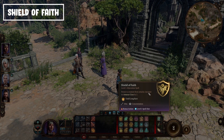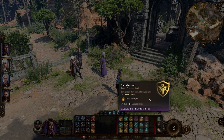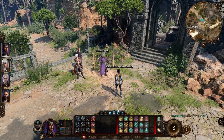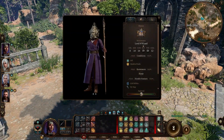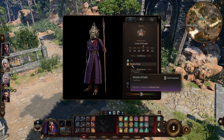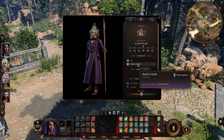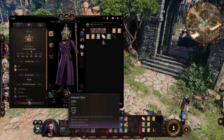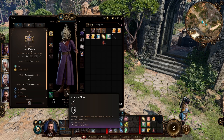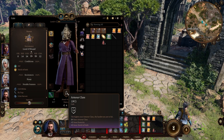Next is Shield of Faith — a nice spell that protects a creature and increases its armor class by 2. That's great for low-AC characters like Gale the wizard. It lasts until the next long rest, but keep in mind it's a concentration spell. If you're in a city and want to cast Guidance — also a concentration spell — Shield of Faith will drop. Always keep that concentration limitation in mind.